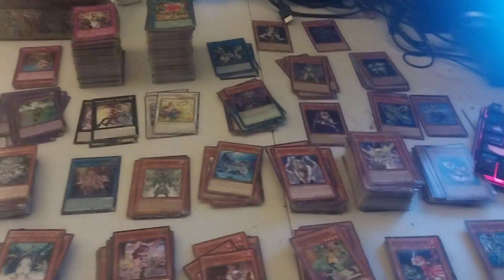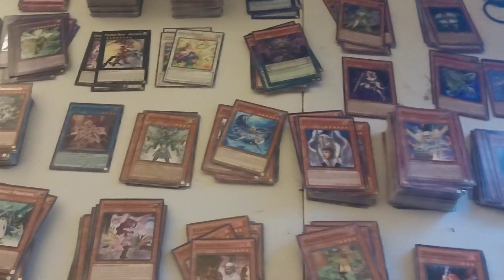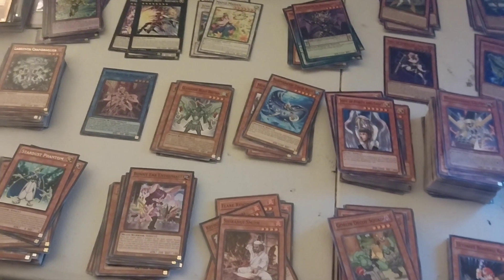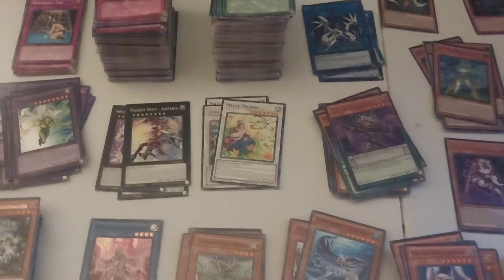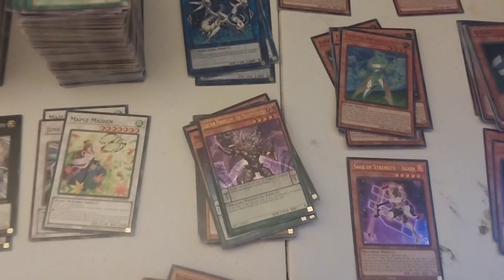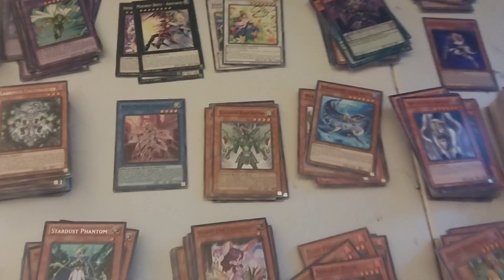Hey everyone, this is a video where I'm trying to sort out all the Yu-Gi-Oh types or elements. I'm trying to sort these out right here, putting the fusion with fusion, XYZ, synchro, link, pendulum, and the rest is just earth, fire, water, wind.